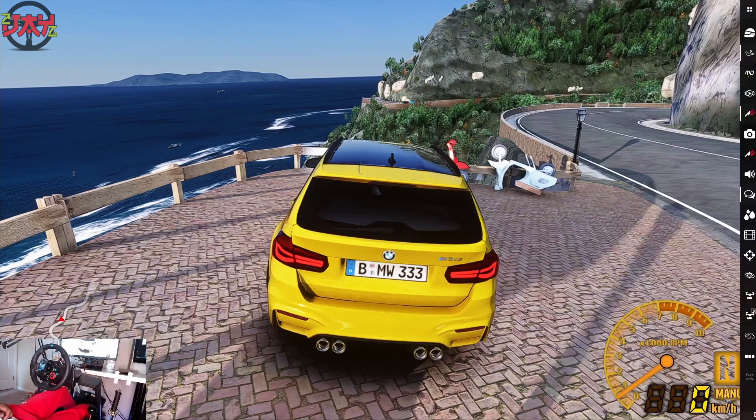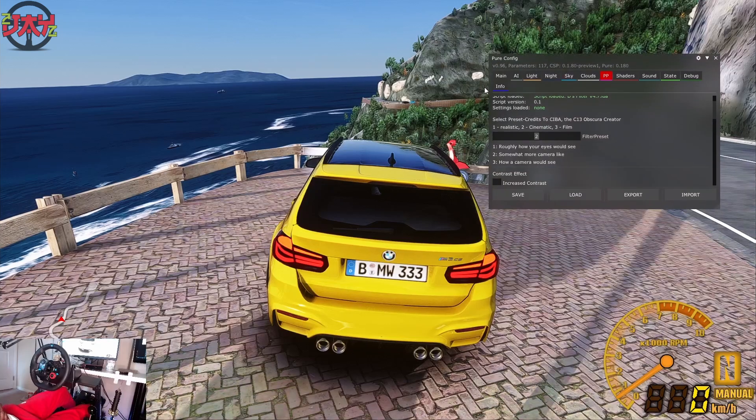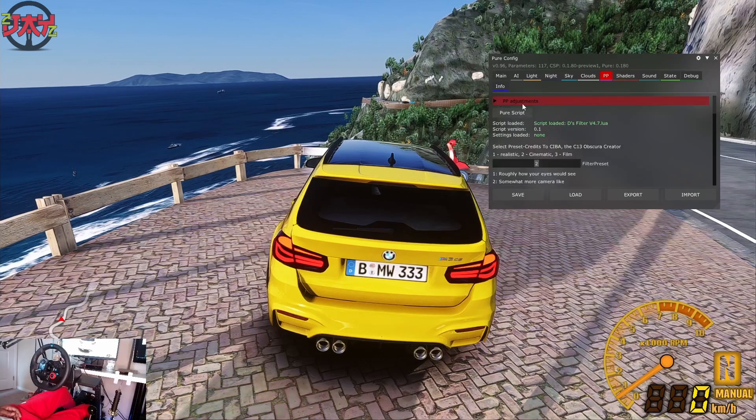Let me pop it up real quick. Over here you see the PP — which stands for post-process filter. Right below the PP adjustments and the script, you can see these three options: one is Realistic, two is Cinematic, three is Film. It's all up to you. Right now I'm in the Cinematic look.